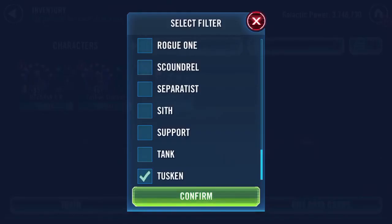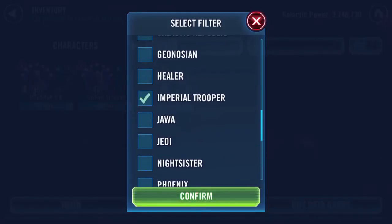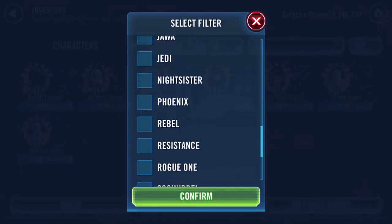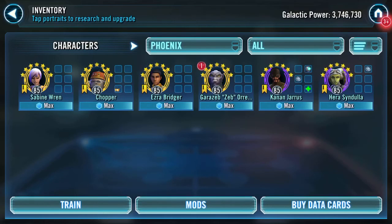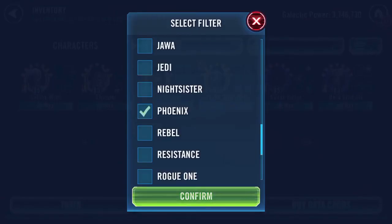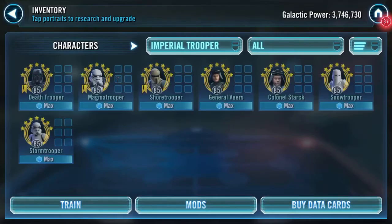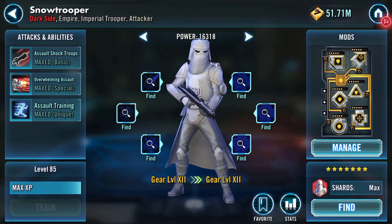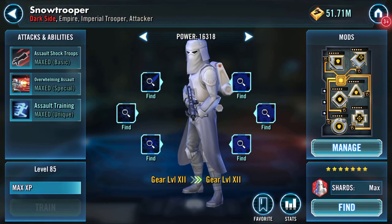I think we'll go back to this one. I will go back to my Imperials to finish. I've got two more Phoenix to get gold. We'll finish on the Imperials and go into Snow Trooper. Thank you for watching.